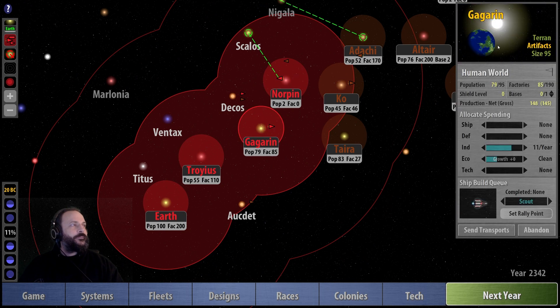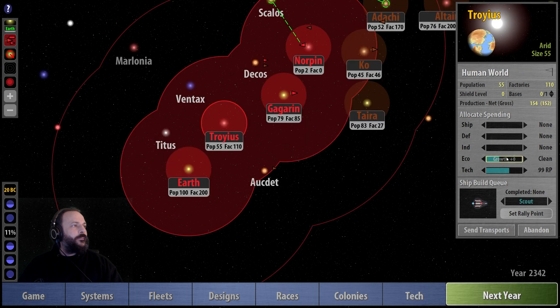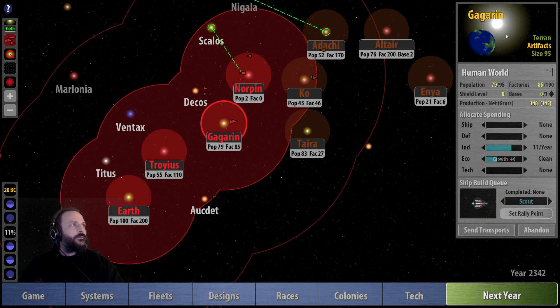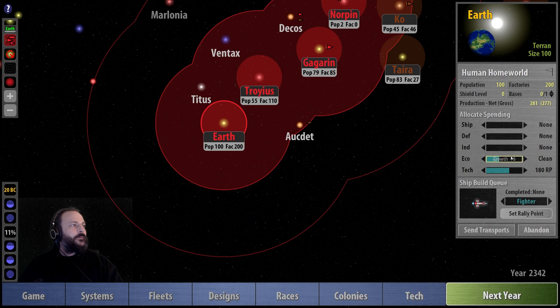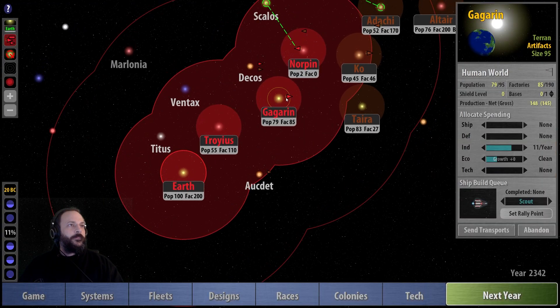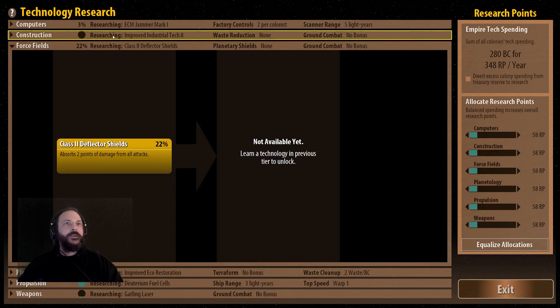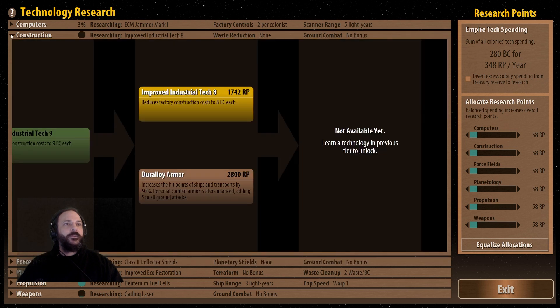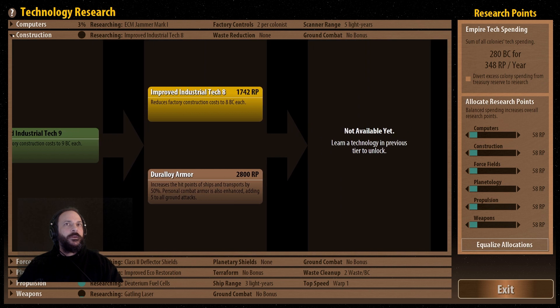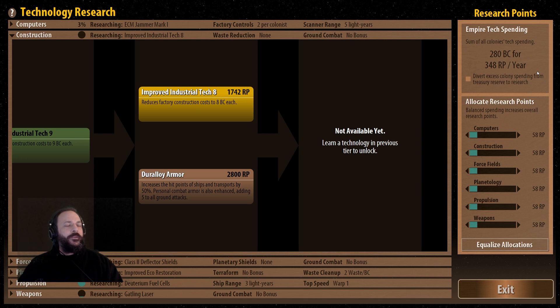You can actually mouse-wheel through your planets by clicking on the picture. So: Norpin, Gagarin — we can drop our eco spending just a touch. Earth is next. I'm going to turn on the reserve tax. Let's go on to the next year — we're going to start getting technology relatively quickly now. We've just got industrial tech nine.